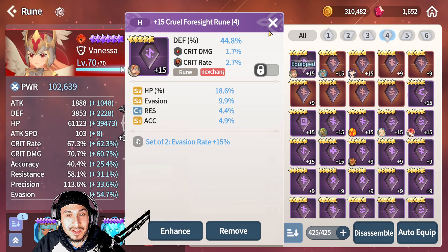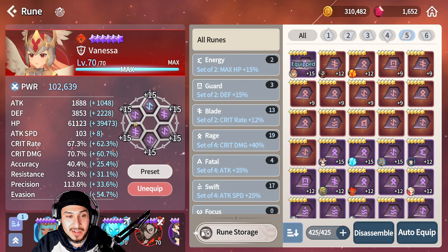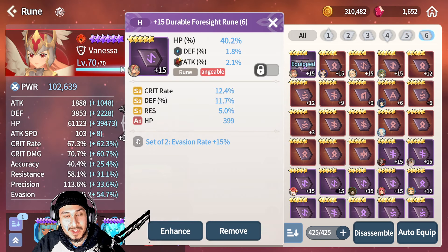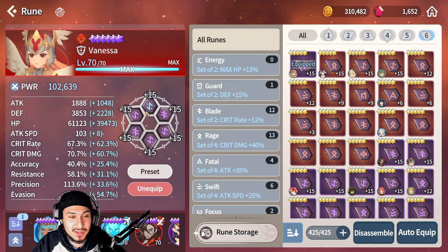I probably have a better rune than this but whatever works. I have a big HP substat with some crit damage — this could use some crit rate on it, but the thing with this game is you want power, and having more stats equals more power. So I put defense and attack percent to get her power higher. Then HP again with stats for power — some crit rate, defense, HP, and resistance. So mainly tank stats, which is HP and defense, but you want to throw in some crit rate and crit damage. Make sure your accuracy is decent, your resistance is okay, and your precision is pretty important because she won't hit if they have full foresight.